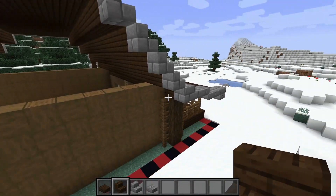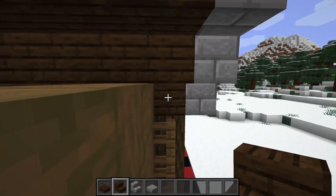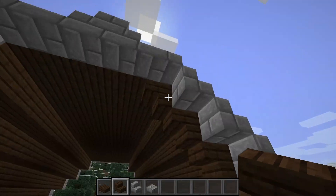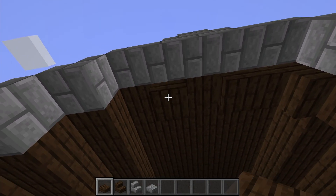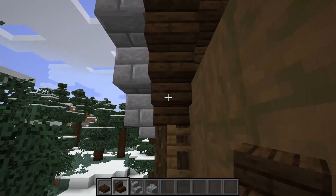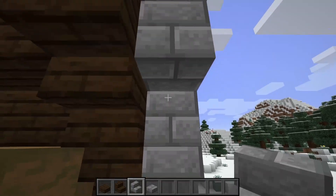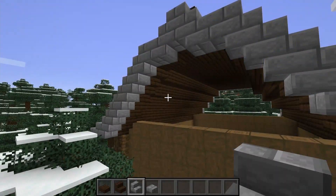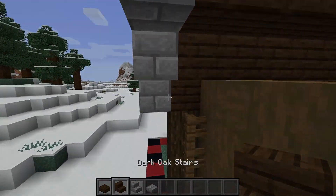To add more detail at the sides of the roof, take dark oak stairs and come underneath the little overhang. Place some upside-down stairs going all the way up from bottom to top. Then place a dark oak slab, leave a gap, place another dark oak slab, then place upside-down stairs all the way back in to the bottom. Then take the stone brick variants and repeat this just underneath the stone brick outline. The side of your roof should look like this, and repeat that over on the other side.